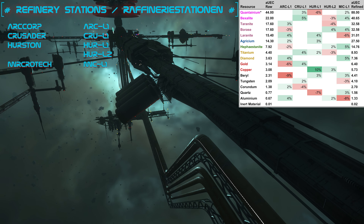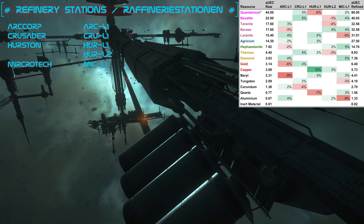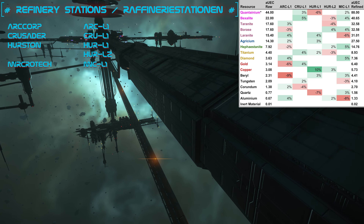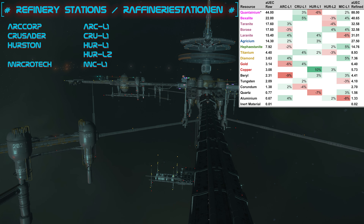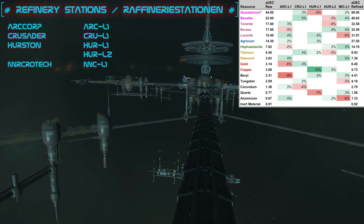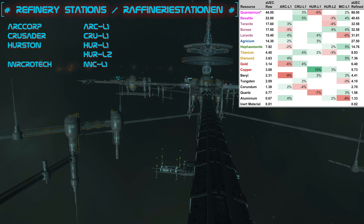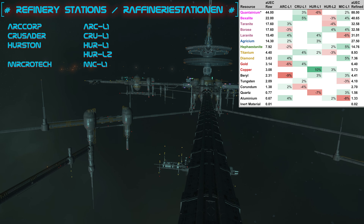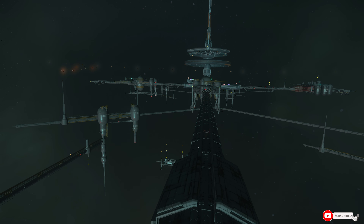Even though the new refinery system will only fully unfold its possibilities when done close to perfection, it is still possible to just mine around and sell the collected material as raw. The profit is respectable but just not as high as before the refineries. These five refinery stations in the Stanton system are also the points where you can sell unrefined ore. Port Olisar for example doesn't have a console anymore, so we have to go back to those stations for anything mining or refining related.